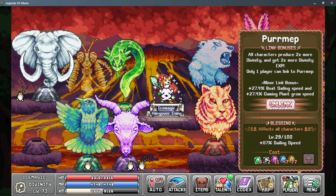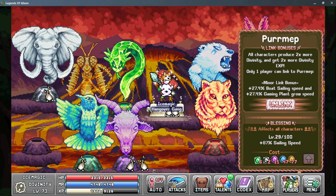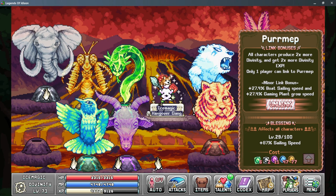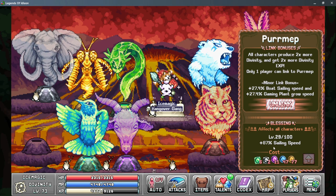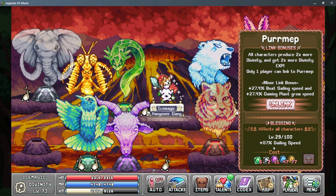For the Blessing on Permep, this also gives us more sailing speed, upgraded using coins. It does get relatively expensive at later levels — I'm already using six green coins for one more level — but this is another way to just increase how much you're gaining overall in World 5.